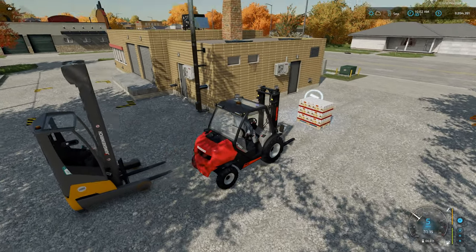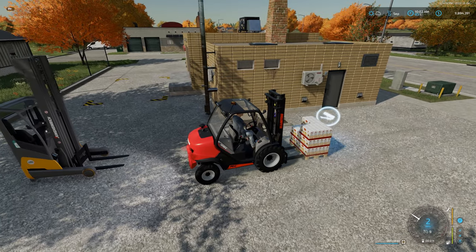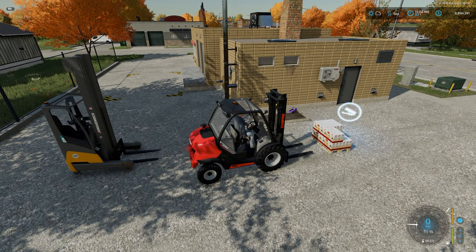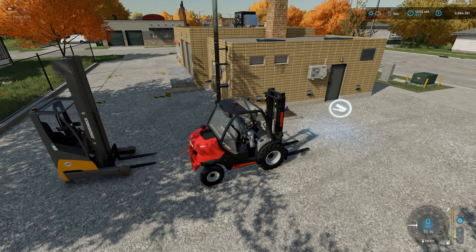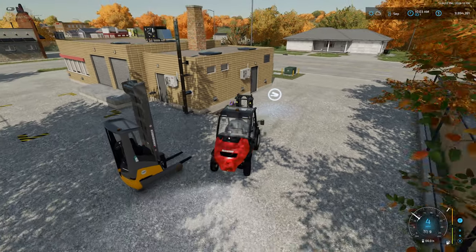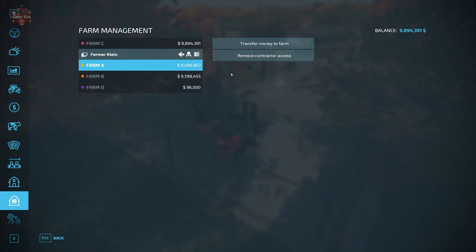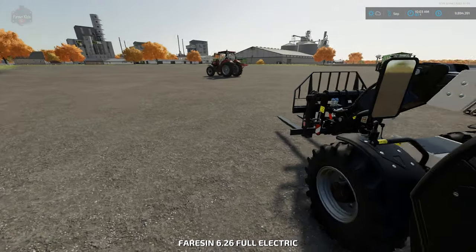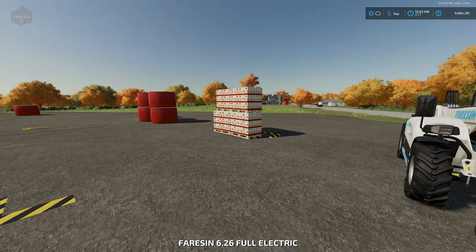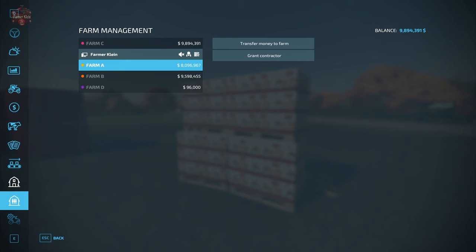Of course, if I became a contractor of Farmer A, I would be able to make use of those pallets. But for whatever reason I don't want to be a contractor of Farmer A — maybe I don't trust him that much. So I don't want contractor status with Farmer A.